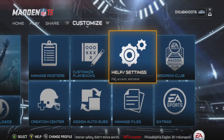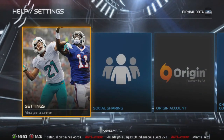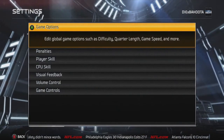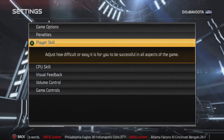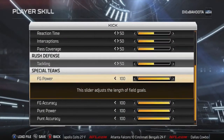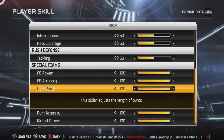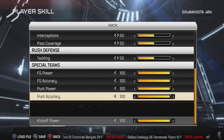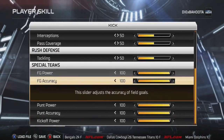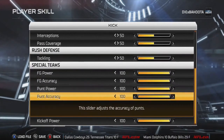First thing you want to do is go to Customize, then go to Settings — it's kind of weird that this works and I don't really understand how, but it does. Go over to Player Skill and put up all of the following: field goal power, field goal accuracy, punt power, punt accuracy, and kickoff power.